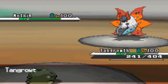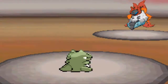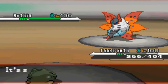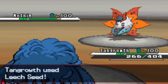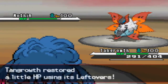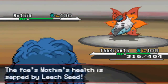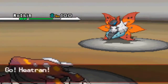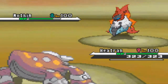I switch out into Tangrowth to take the Rock Slide, knowing he's going to switch. I'm just going to Sub on the switch. He goes out into Volcarona, so I set up the Leech Seed to get a little bit of residual damage — there's no point wasting a Substitute. He's probably going to go for the Fire move again, so I switch out into my Heatran. He goes for the Fiery Dance again, and I get Flash Fire, so my Fire moves are powered up.